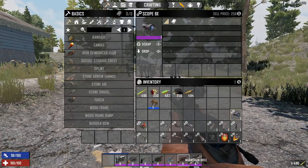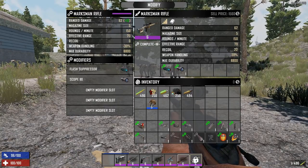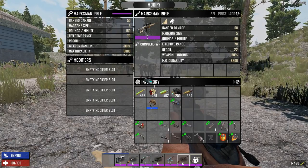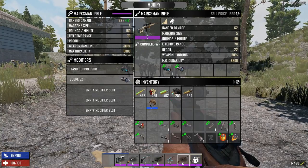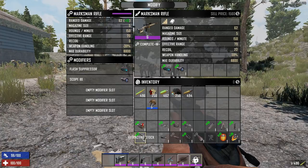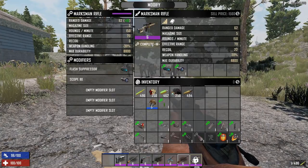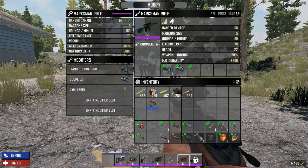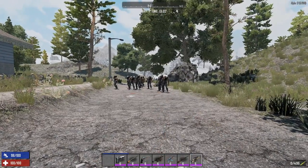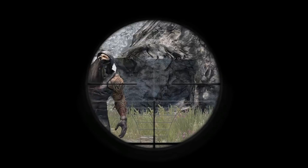The last scope is the 8x, best put on the marksman rifle. One important mechanic: the more mods you add, the more damage you get. Default damage is 50; add one mod and it becomes 56; add another and it gains another 6. This applies even to cosmetic things like color dice — adding a color mod improves weapon handling and damage. If you find dice, put them on your weapons. Now with the 8x scope on the marksman rifle you can zoom in and out for long-range shots.